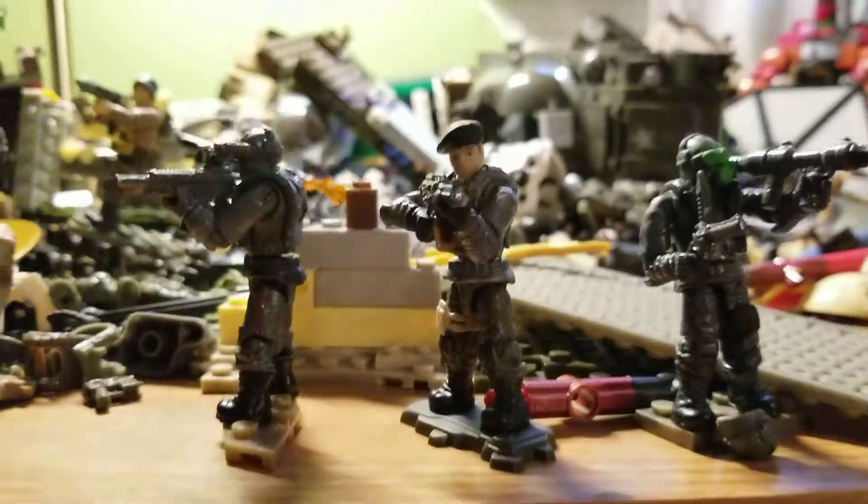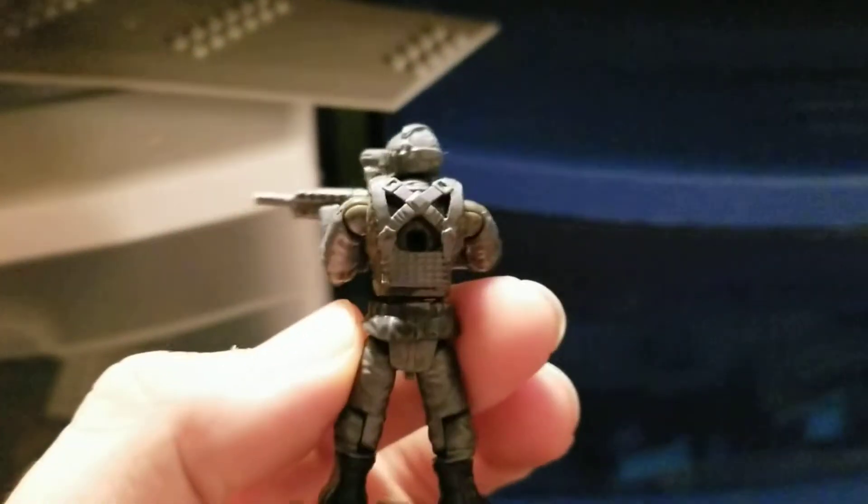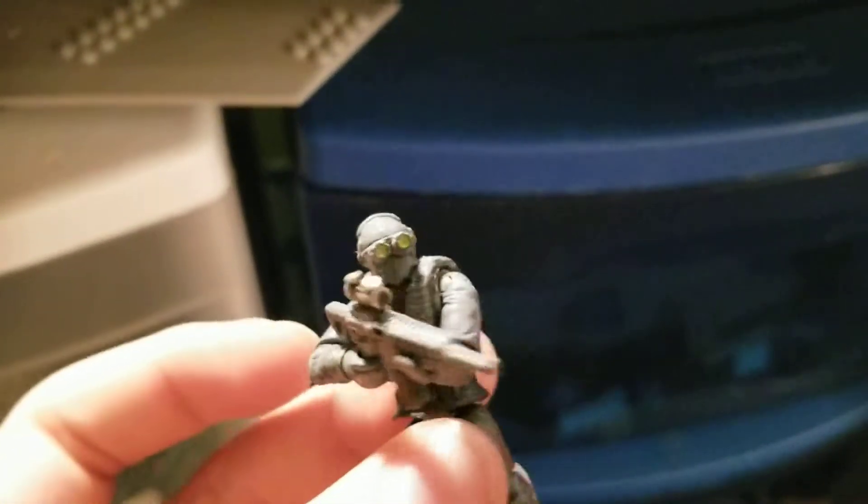My final three figures are my custom spec ops squad. This guy is probably my favorite — I painted his arms, vest, and helmet all gray, along with his gun. What's special about his gun is it's actually a sniper but I cut the barrel off to make it more like a DMR, and added one of the scopes from a Yuri figure's assault rifle. Now he's like a stealth spec ops long-range scout.